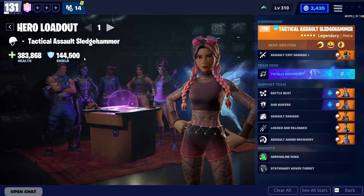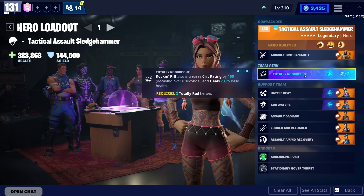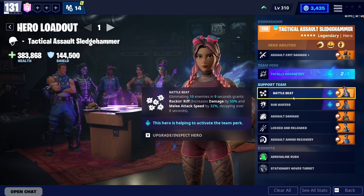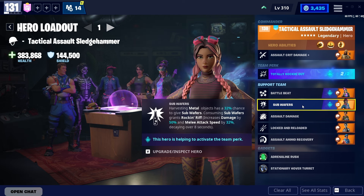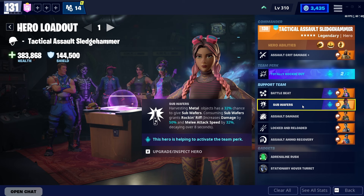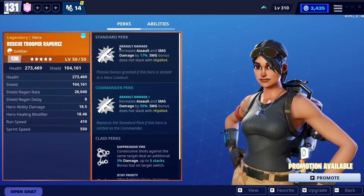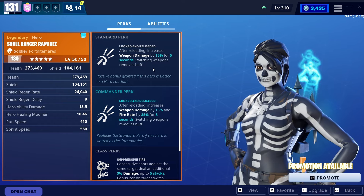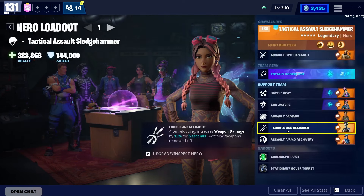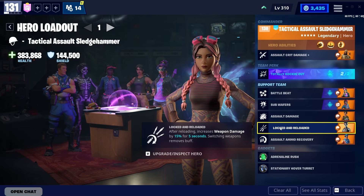Let's go to the hero loadout — a very cookie cutter soldier loadout, just running Sledgehammer in the lead to get that crit damage all the way up. We're going to get a lot of crits by using Totally Rockin' Out, which gives crit rating and heals us when it activates. We have Battle Beat to activate Rockin' Rift to actually trigger Totally Rockin' Out for a killstreak. We also have Quint for wafers, which we can activate on command — really great for dealing with Smashers. After reloading we get a 50% damage increase from Skull Ranger Ramirez, and since we have that reload perk we reload really fast and get right back into the action.